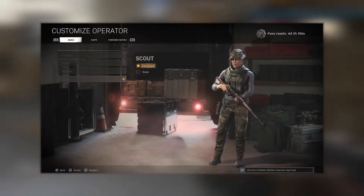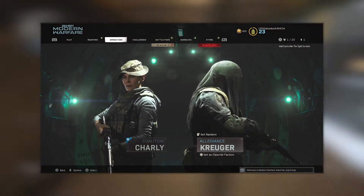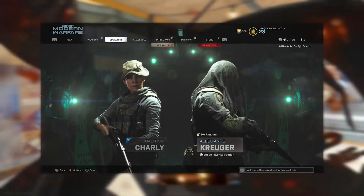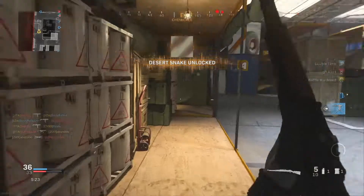I even went as far as choosing the operator that looks most like the scouts — I've got Charlie equipped, and the uniform she has on is literally called 'the scout,' so that's my reason for her. And then Cougar — you get it, if you've seen it, you know.